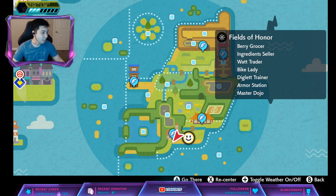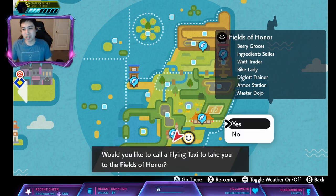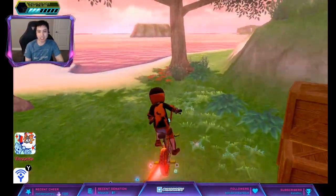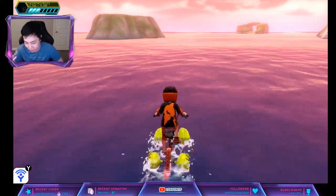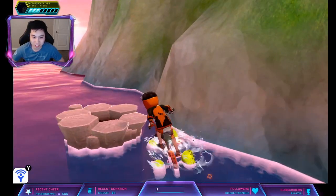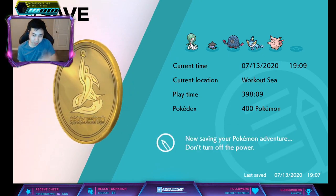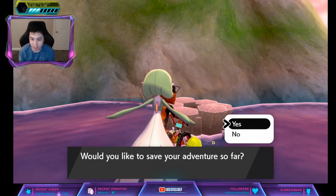Kingdra spawns in Den 132 and Den 131 — same den, one's purple and one's red. We're gonna go to the Fields of Honor fly point. The purple beam has a higher spawn rate at 20 percent for five star, while the red beam is 15 percent for five star. Go to this den right here — save so we can check if it's a purple or red beam.